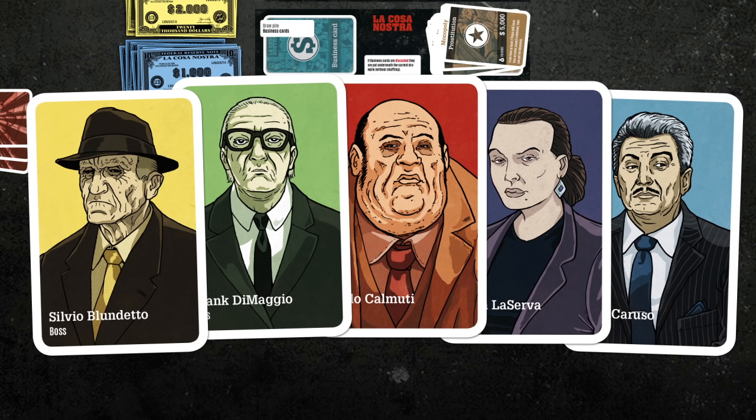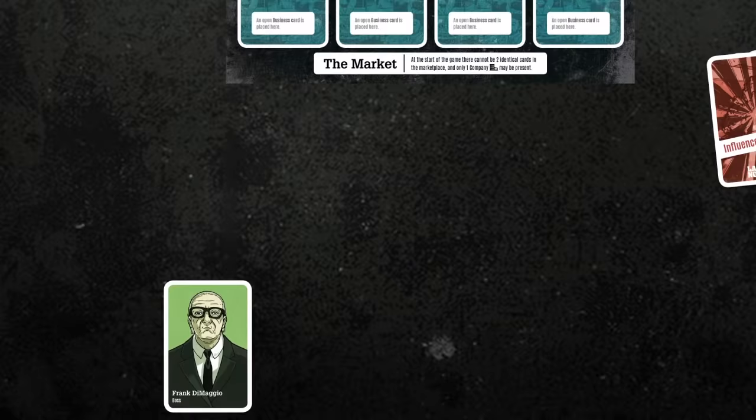Each player chooses a boss card and takes their respective color. It's recommended that in the very first game, 3 players should use the colors yellow, red and green. In this example we will have 3 players, so the colors yellow, green and red are chosen. In this tutorial I will be playing green.